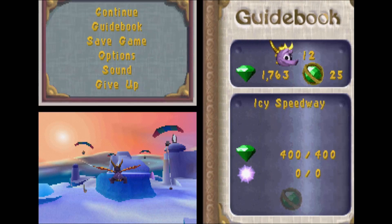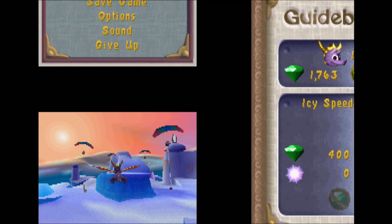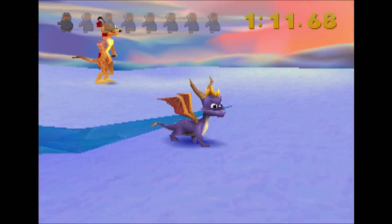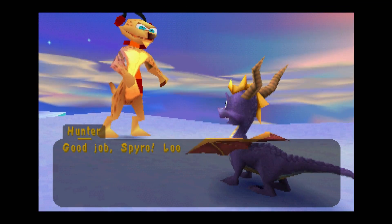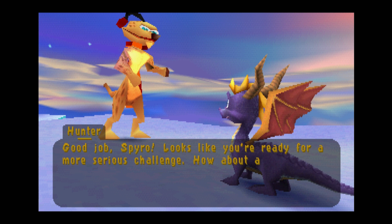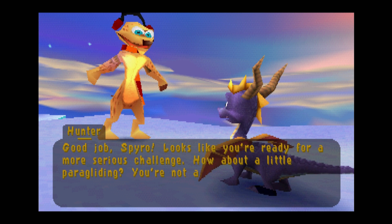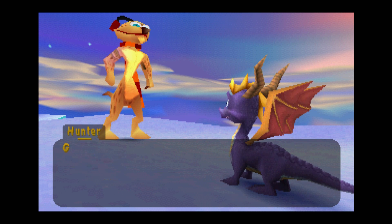Let me go ahead and hit retry. Let's look at the guidebook because I think there's a bonus objective here. Yes, as you can see — Icy Speedway, 66% complete. So we've got to find where the bonus is to get the orb. We have to supercharge into the igloo. And there is Hunter. Let's go talk to him here. Good job, Spyro. Oh, thank you. Looks like you're ready for a more serious challenge. I'm always ready for serious challenges. You're not afraid of heights, are you? No, I'm a dragon — why would a dragon be afraid of heights? Let's do it.